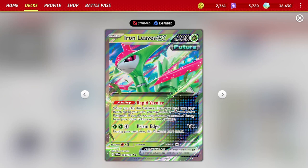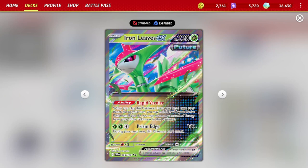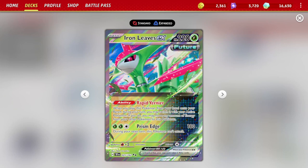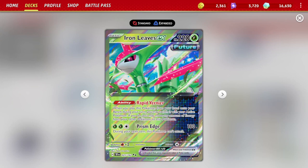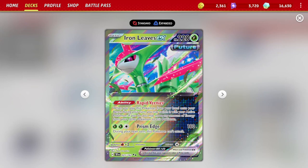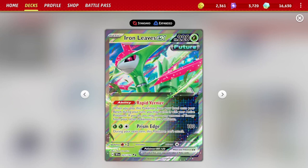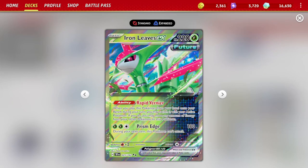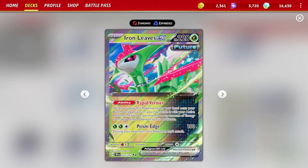Iron Leaves has been used in Lost Giratina and Arceus Giratina decks, but it's a great inclusion here. Its ability, Rapid Vernier, lets you play it from your hand to the bench and immediately switch it into the active spot, taking energy attached to your other Pokemon. So if you have one grass here and one grass there, Iron Leaves gets to the active spot and powers itself up in just one turn — that's very, very strong.